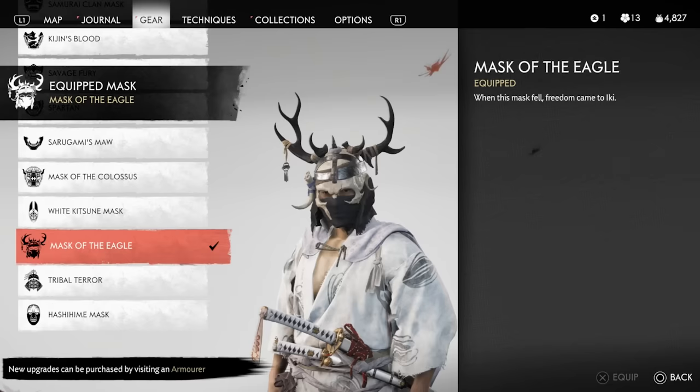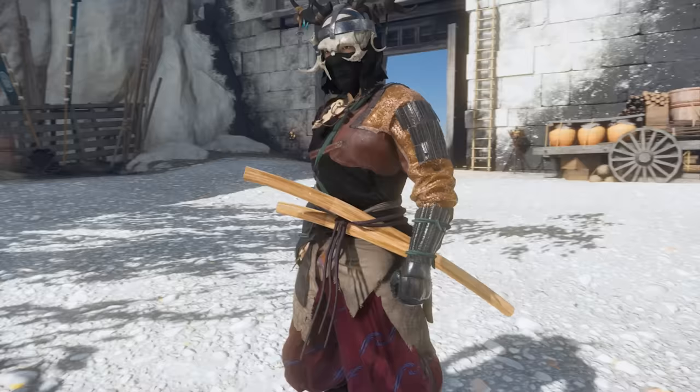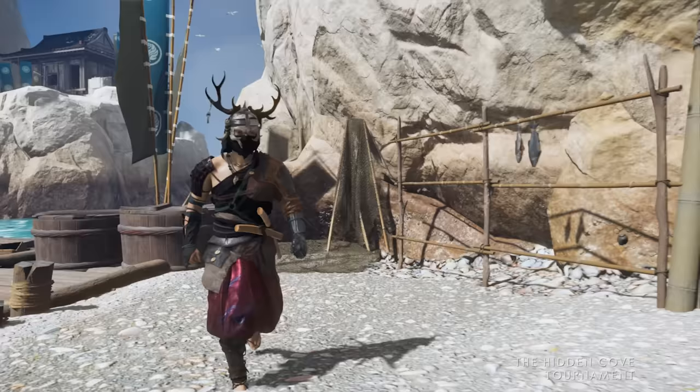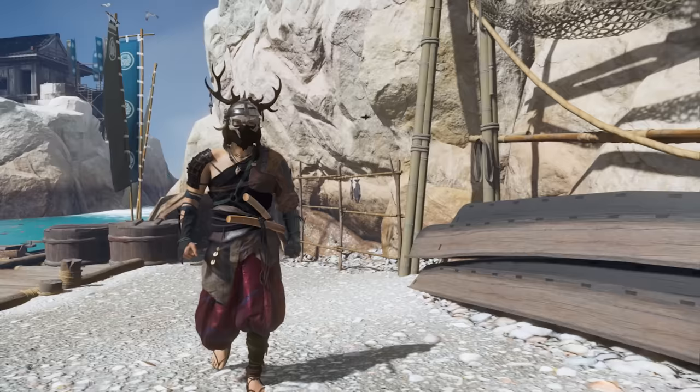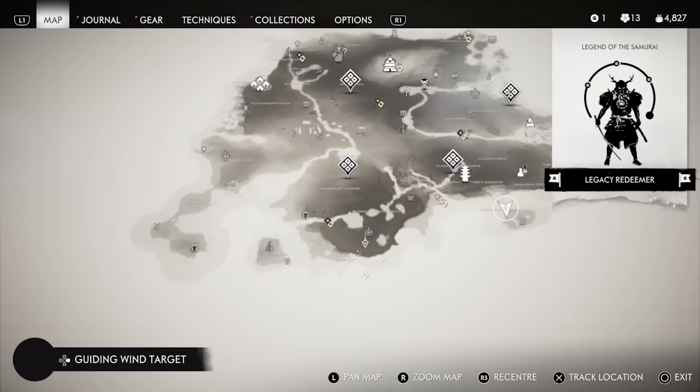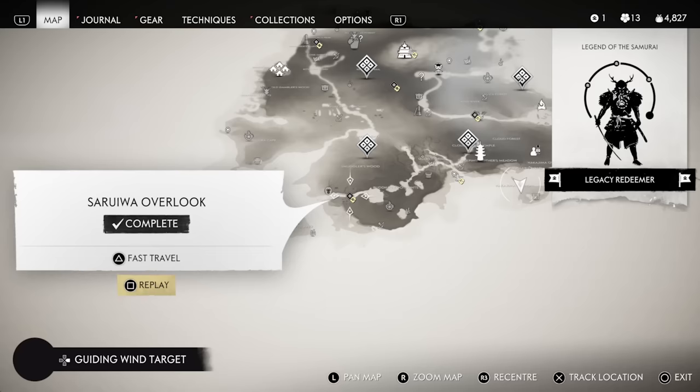Starting with the Mask of the Eagle, featured in a previous video alongside the Raiders Regalia. Many people seem to not get this, even though it should be rewarded at the end of the Iki Island campaign once you defeat the main villain. If that doesn't happen, go ahead and reconquer all remaining Mongol encampments still shown in red on the map, and it should pop into your inventory right away.